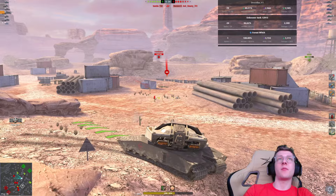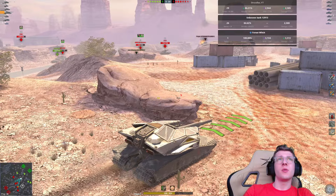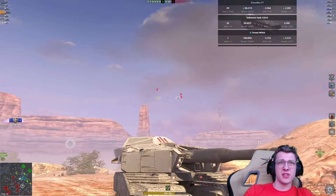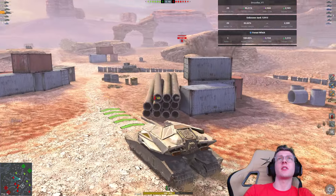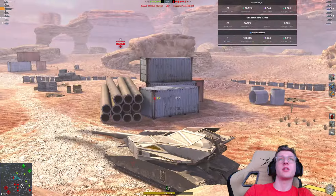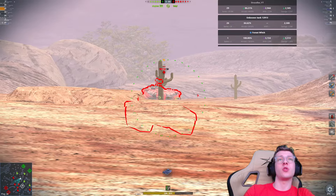However, we now have a Pantera on our side, so we've lost a bit of health. We can see where we got penned — a flat spot — and the other shell went through our turret. As I said, the turret is the major weak spot on this vehicle. It is really bad. The turret will constantly get penned, and you will not enjoy it.